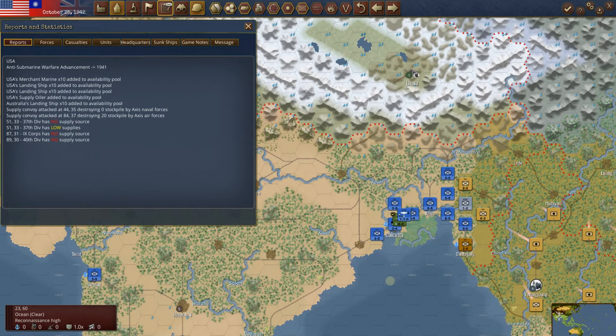Hello everyone, and as always, welcome back to Strategy Gaming Dojo, where we find, learn, and play one more turn of the great strategy games. Today it's back into our PBEM challenge for Warplan Pacific. This game has really, really gotten interesting. It's now October 25th, 1942.